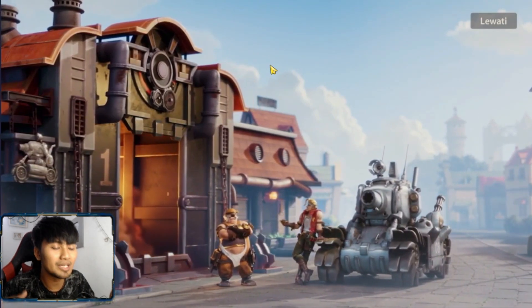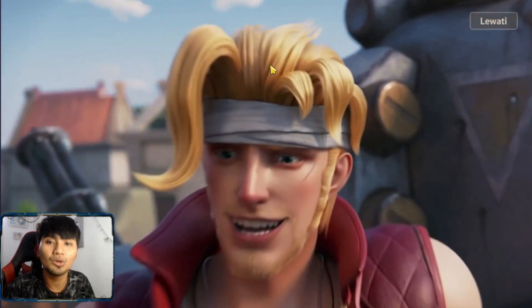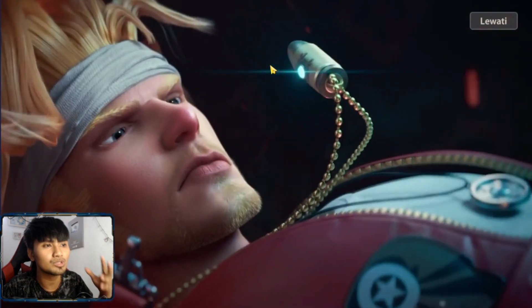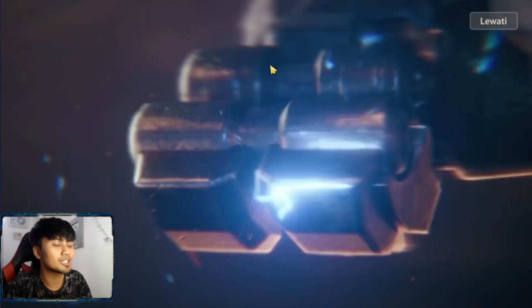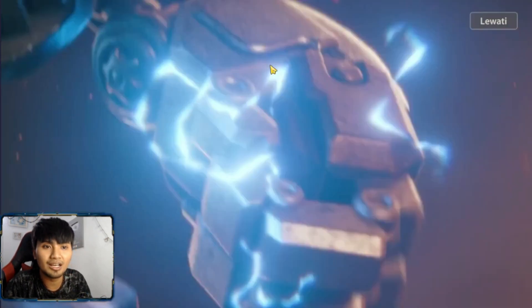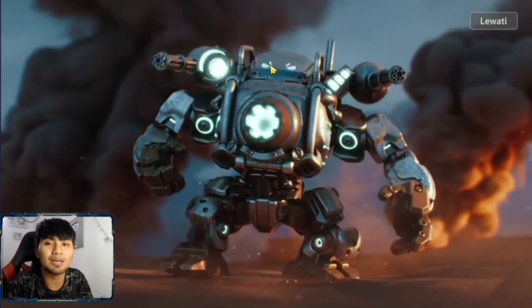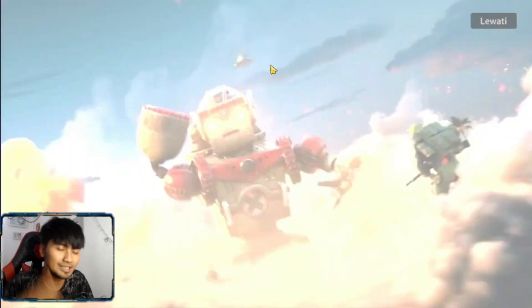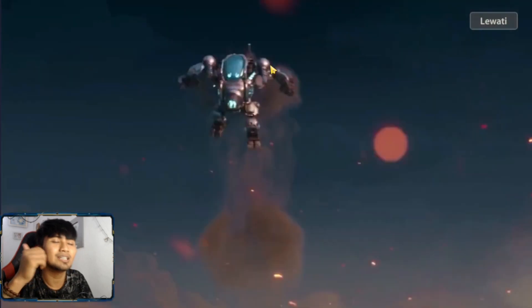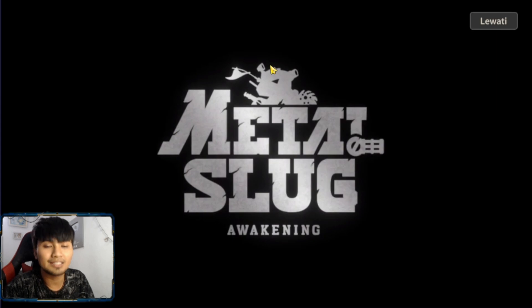Gacha lagi di bagian skin, yaitu skin Atlantis si Marco Polo guys, sudah keluar seminggu setelah update-an. Skinnya Marco Polo ini perfect banget. Kita akan lihat dan tunjukkan bersama-sama berapa tiket yang kalian perlu keluarkan. Jangan lupa di-like dulu, dan terima kasih buat akunnya mas default untuk kesempatan gacha ini. Let's go in the game!